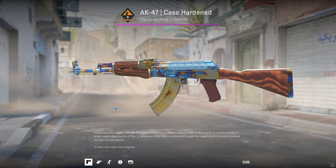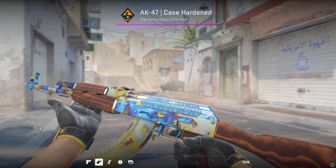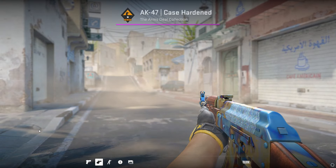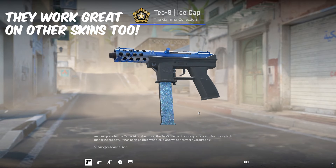The fake blue gem is honestly one of the best crafts out there. If you want a case hardened skin, you gotta be doing this. The blue gem glitters are only $3.60 on the Steam Market each and they can turn your boring AK into this 5-figure AK easily.